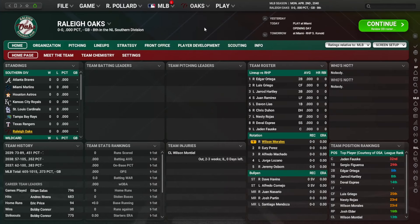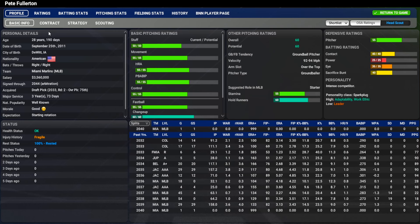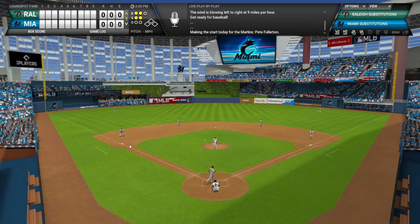It's the first season of the Raleigh Oaks. These first-part-of-the-season episodes are usually pretty short, but since this is the first ever season we are doing the Raleigh Oaks, I figured we might as well watch the first game. Here we are on the road in Miami — the first game for Robert Pollard as GM of the Raleigh Oaks. Pete Fullerton is on the bump for the Miami Marlins, a team we're going to be seeing a lot of now that we are in their division.